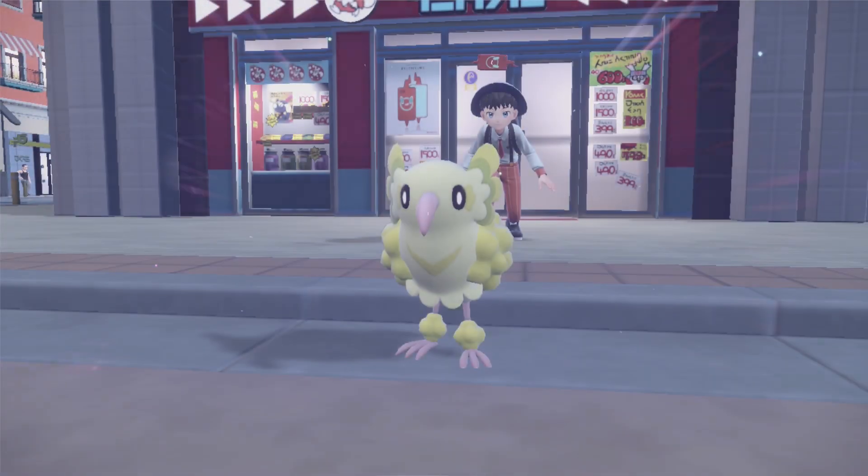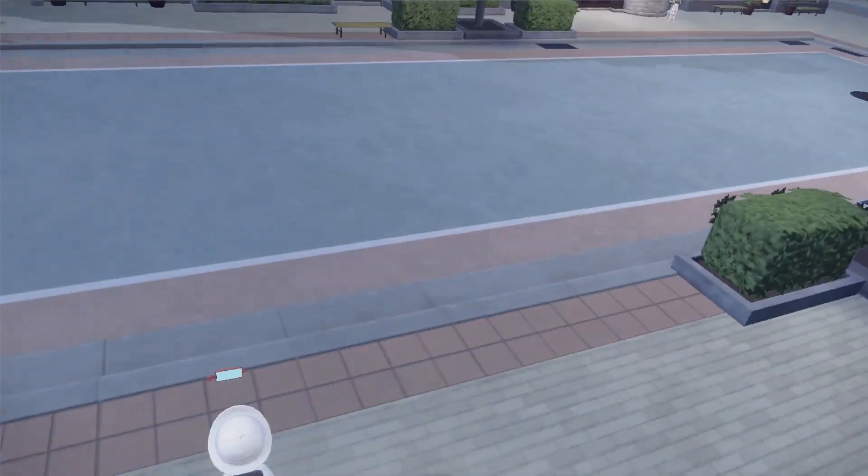Oricorio's not a new Pokemon, so we've done this before. You have to find Nectar, feed it a Nectar, and it will change its form.